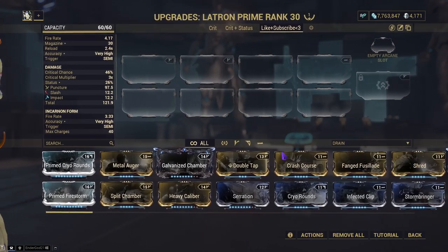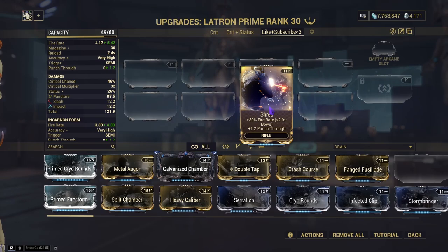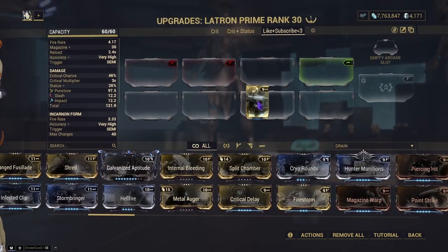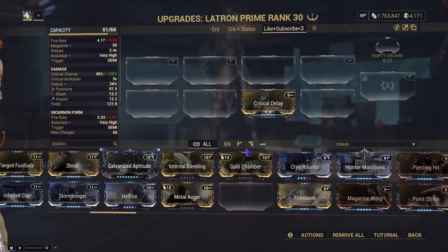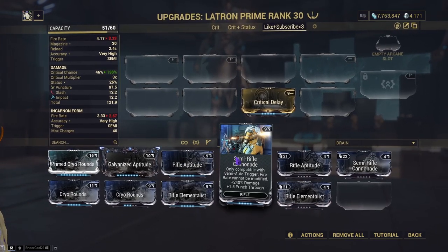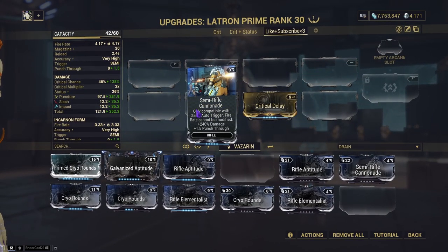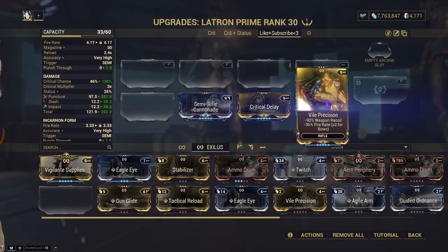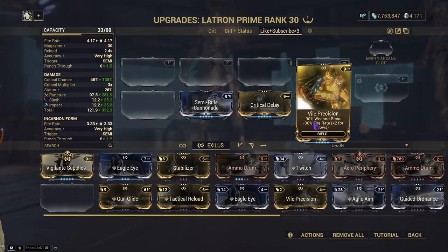Your base fire rate is 4.17. If I add Shred, it's 5.42. And if I add Critical Delay, it's 3.33. Now, what happens when I add Semi-Rifle Cannonade? It goes back to 4.17. So you can even add things like Vile Precision and get all the benefits with none of the downsides.